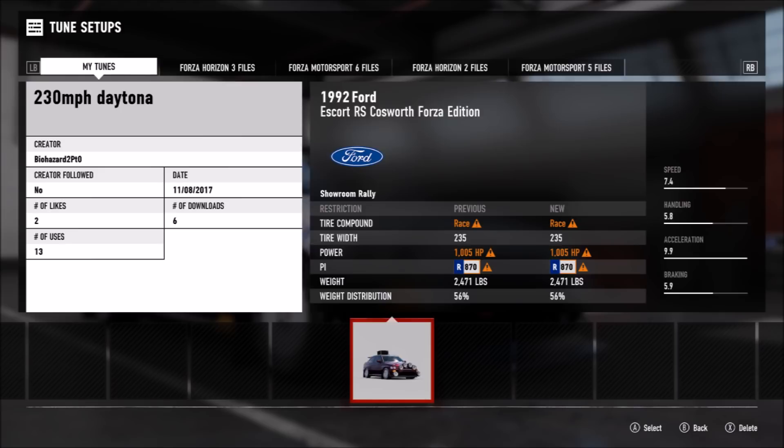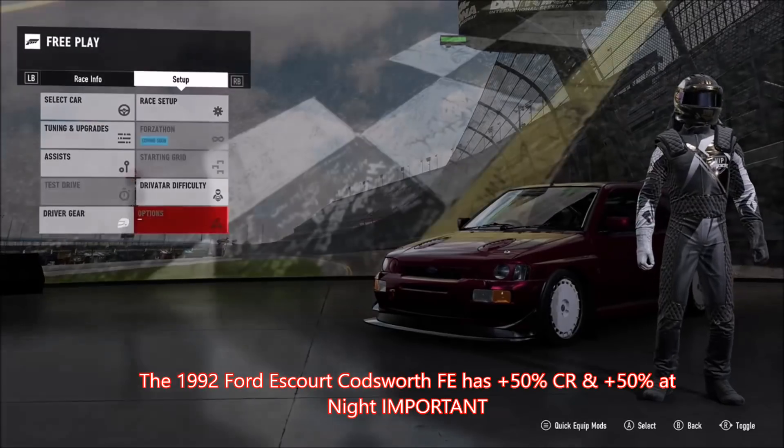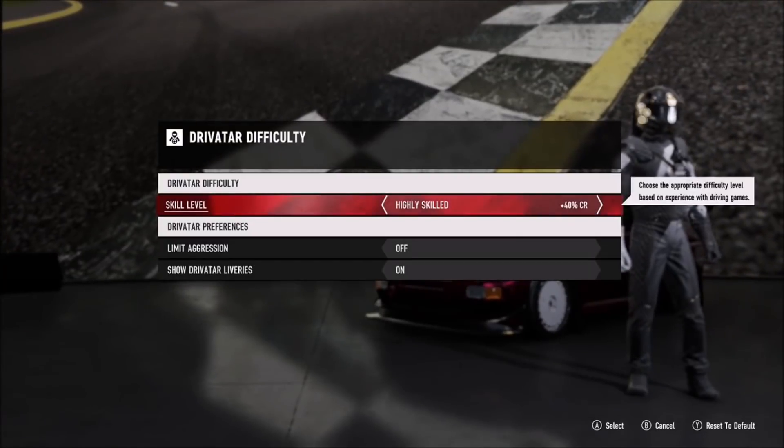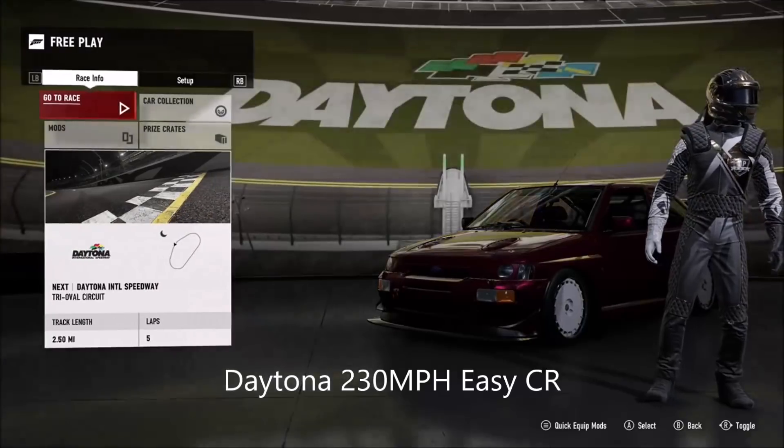Second of all, you're going to need a 1992 Ford Escort RS Codsworth Forza Edition. Go ahead and download my tune while you're at it — it's titled Daytona 230 MPH. Trust me, you'll thank me later.